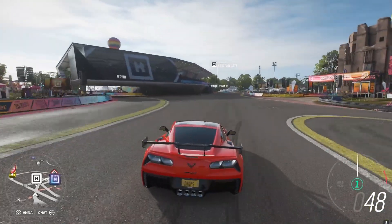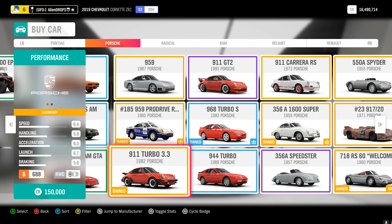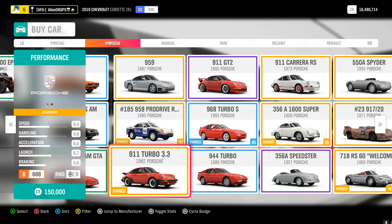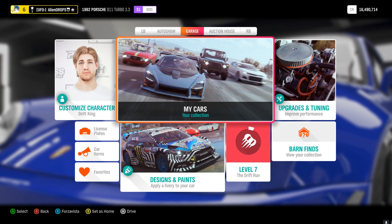Anyways, let's get right into this. You want to go to the Horizon Festival site, and as soon as you're here go to the Auto Show. Once you get here you want to buy this car for 150,000 CR. Make sure to buy this one — this is the only car that will work for this method.